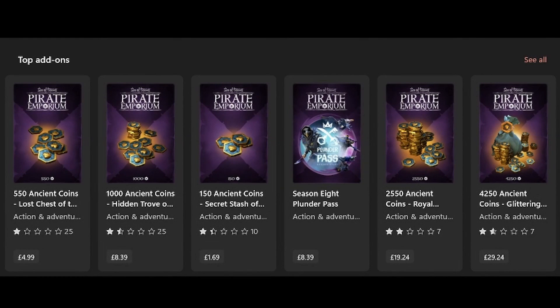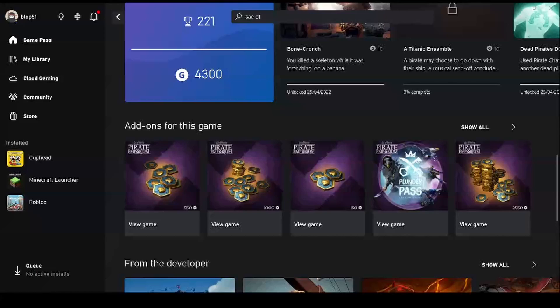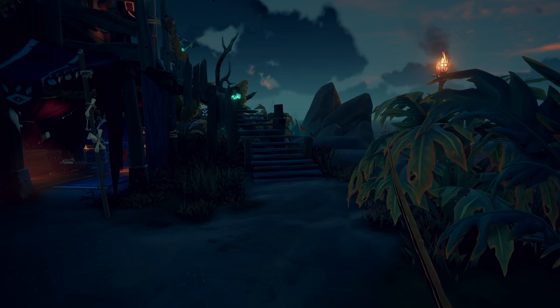You can buy Ancient Coins from the Microsoft Store, Steam Store, in the Xbox App, and in the Pirates Emporium.